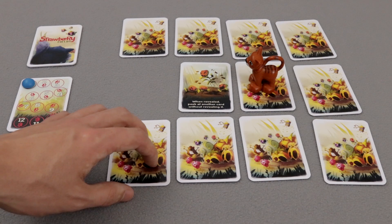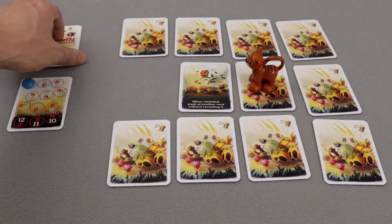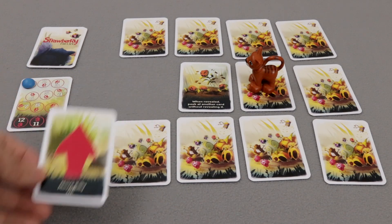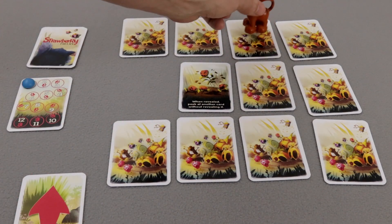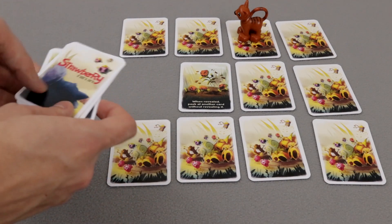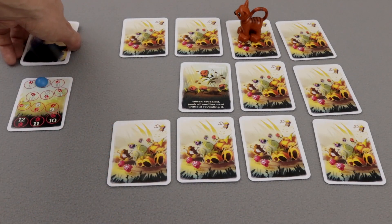Now we have to help kitty to catch it. And it won't be that easy because at the end of the round you take one movement card and move the cat in the direction indicated by the card. Then put this card face up at the bottom of the movement deck. If you memorize the order of the cards, it will help you plan movement in future turns.